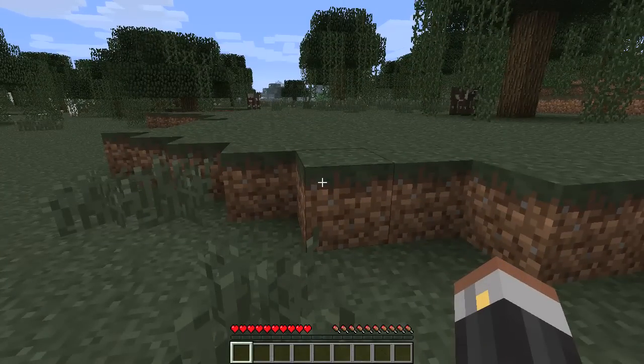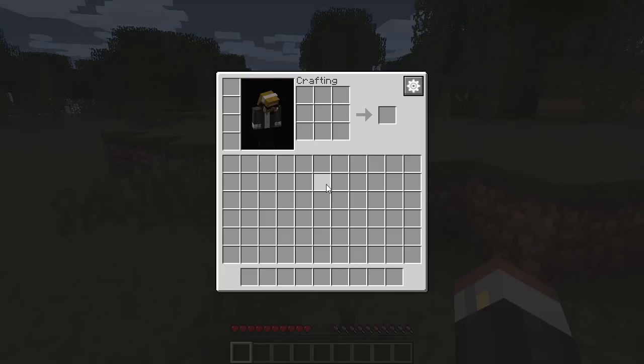All the mod does is you open up your inventory and lo and behold — look at this — a crafting table. 3x3, not 2x2. And look at the size of essentially your inventory. It's 11x6. There's your normal hotbar or action bar, and obviously your armour goes in there. But this is customisable.